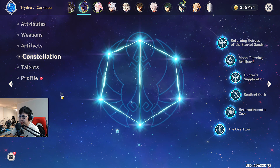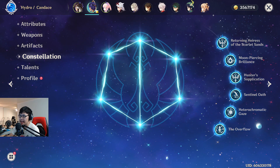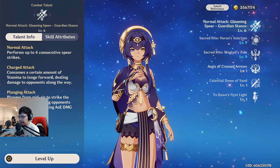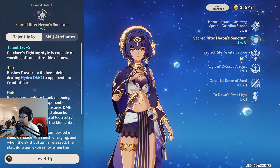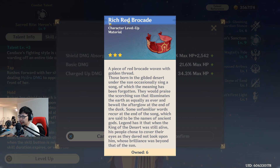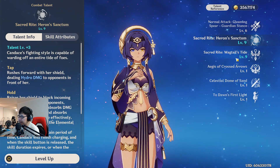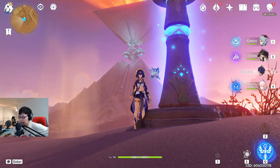Her constellation is C6 — I actually cared more about getting C6 Candace than C2 Cyno, just to put that into perspective. Her talent levels are at 6/6/6, with the bonus levels coming from her constellations. She also needs Raiden Shogun weekly materials. I should farm more of the Sumeru Aramite materials too, since I only have a little left.